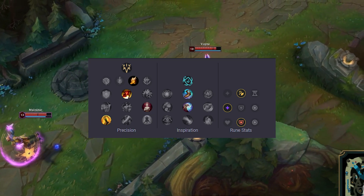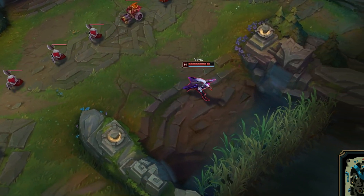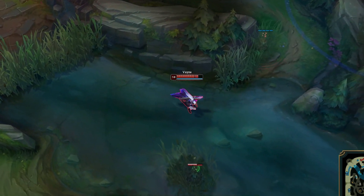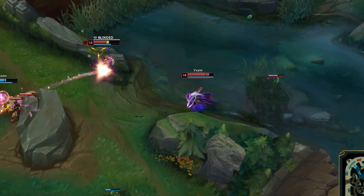Optimal secondaries are Magical Footwear and the Minion Dematerializer. The Dematerializer is very good because you want to try to use it on the caster minions, so when your Static Shift afterwards hits them, you pretty much one-shot the entire backline immediately. And yes, all three of the stacks should go on the caster minions.